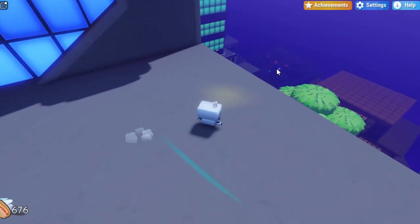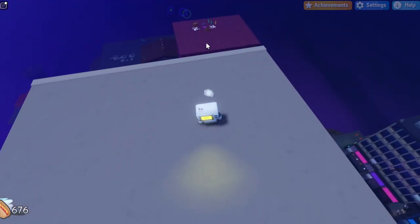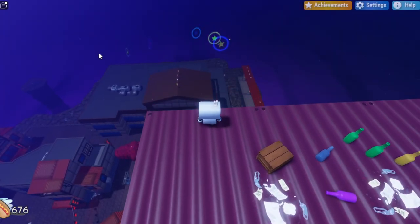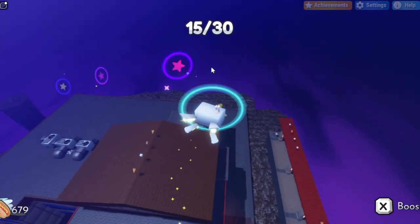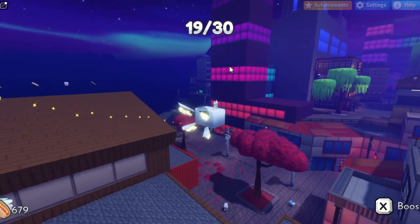Once you're back at the area where you last hopped off, go on the right side and hop over to this purple building. Once you see it, glide over to that purple building. Right over here on this side should be the next few you need. Float off the edge and glide into these rings — this should take your total count up to 19.